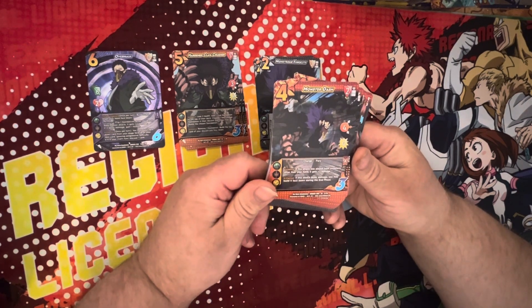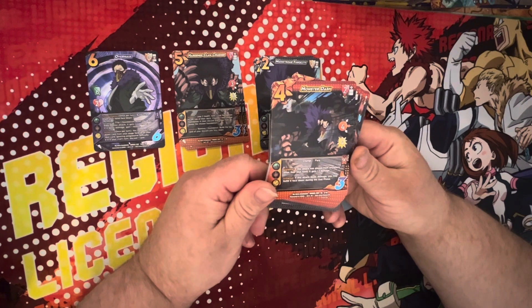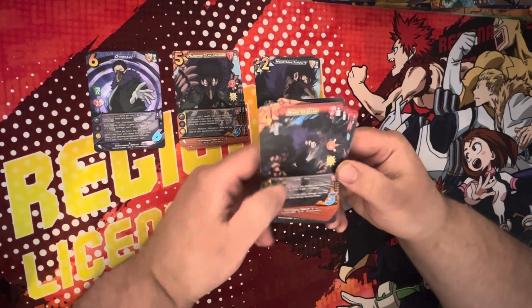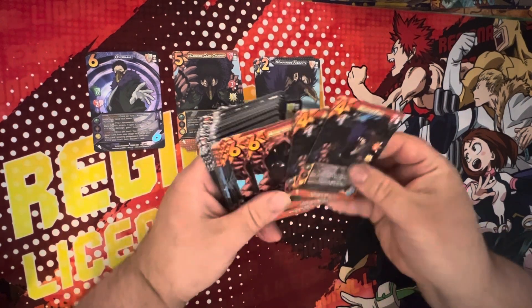Then I've got Monster Dash — four difficulty, two high block, four mid, four charge, fury. This attack, if played from anywhere other than your hand, gets plus three damage. If this attack deals damage, you may build it face down during the end phase. A lot of cool stuff this does. Two copies.